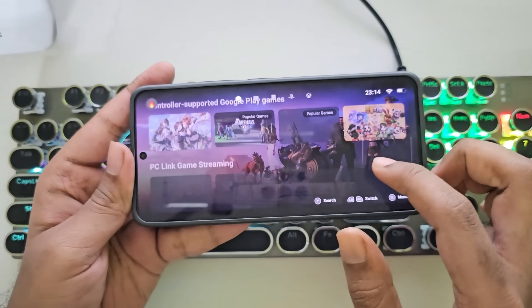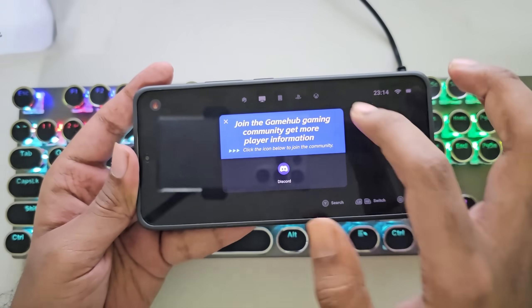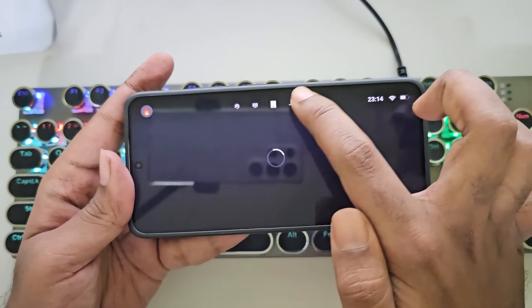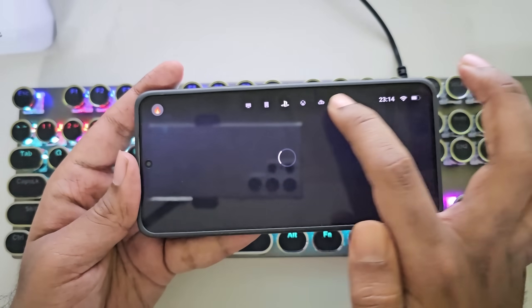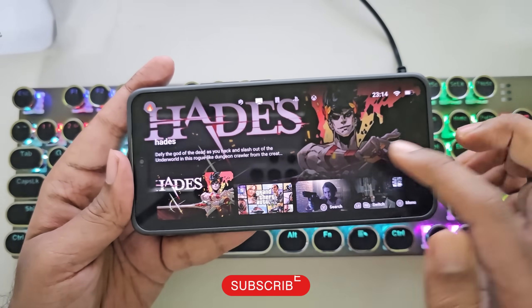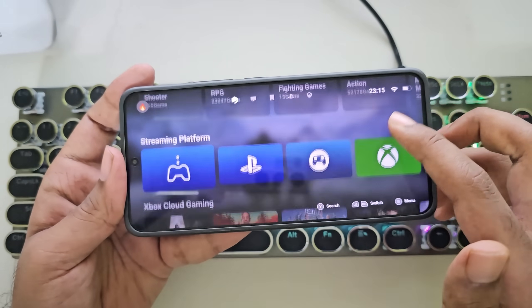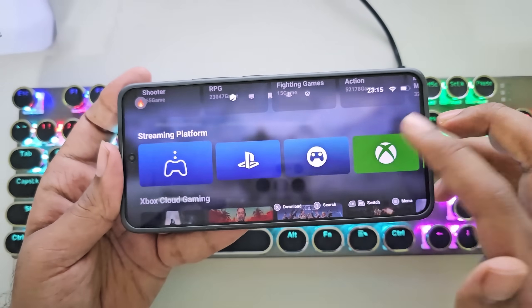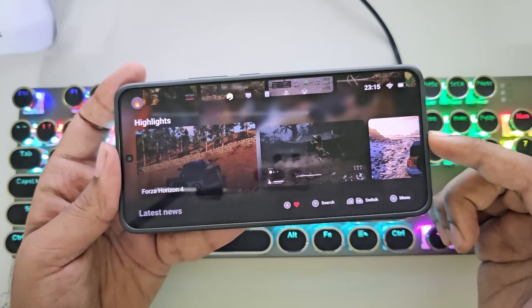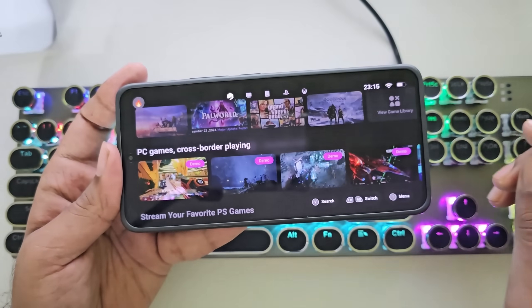First impressions? Wow, just look at this interface — it looks absolutely amazing. Everything is so sleek and well-designed. GameHub isn't just a PC emulator that runs PC games on your mobile; it goes far beyond that. You can see many highly intensive titles that are now possible to run using WinLator or other emulators. It can run PlayStation, Xbox, and PC games via Moonlight, as well as games from the Google Play Store. Plus, GameHub even includes some demo games for new users.